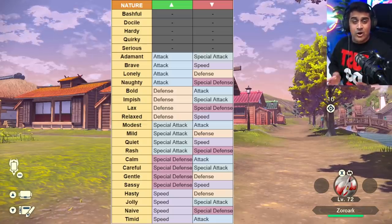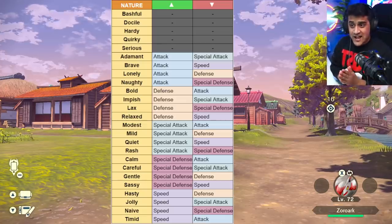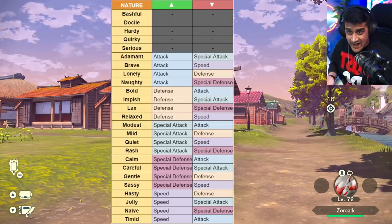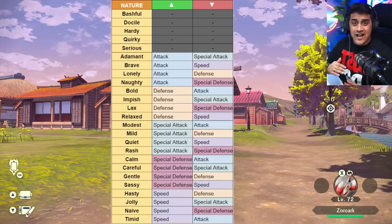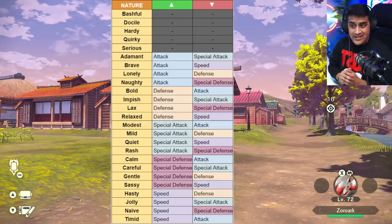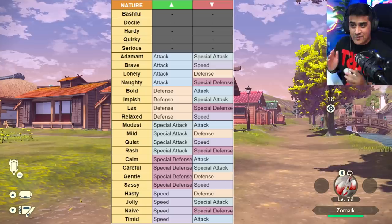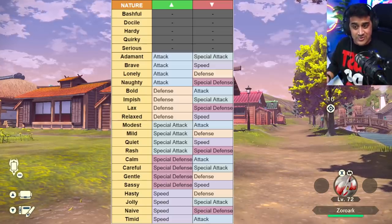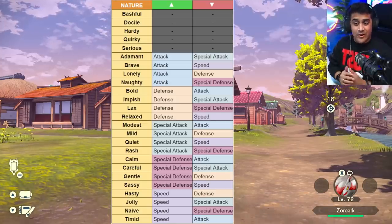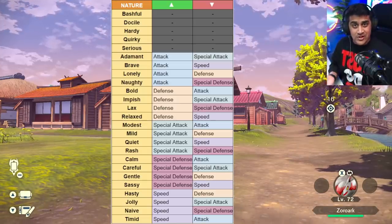Now you have different natures like Adamant, Brave, Lonely, and Naughty — they're all going to increase attack but decrease other stats in exchange. The same applies for Bold, Impish, Lax, and Relaxed, which will increase defense. Modest, Mild, Quiet, and Rash will all increase special attack but lower something else. Calm, Careful, Gentle, and Sassy all increase special defense but lower something else.